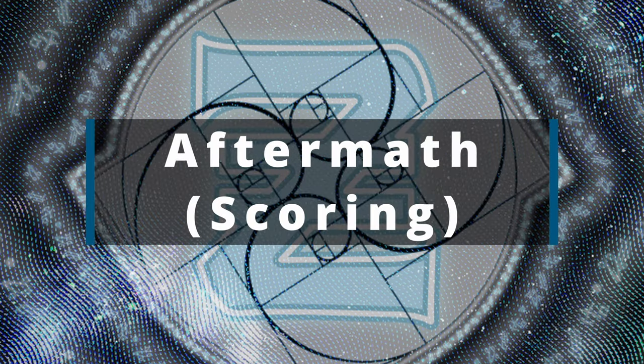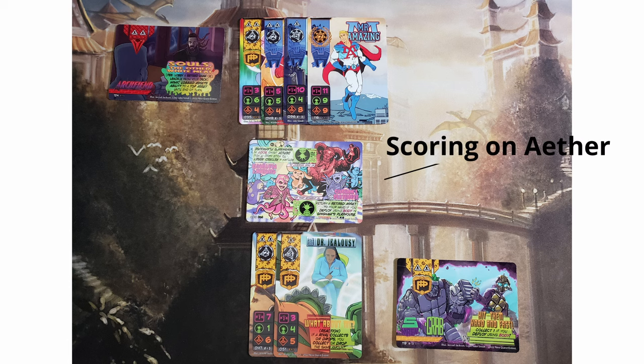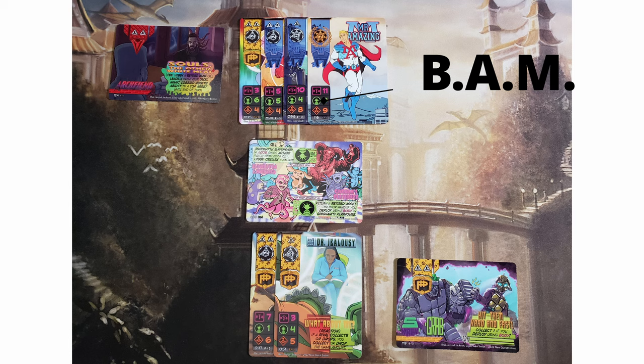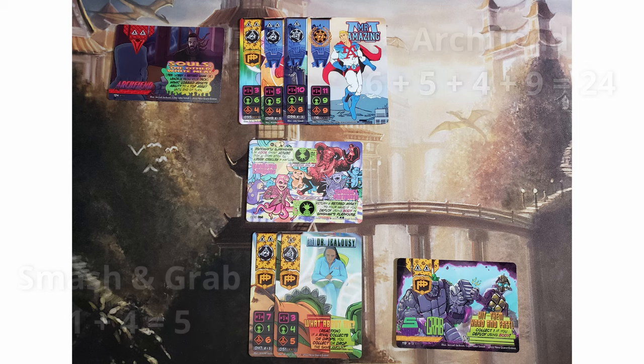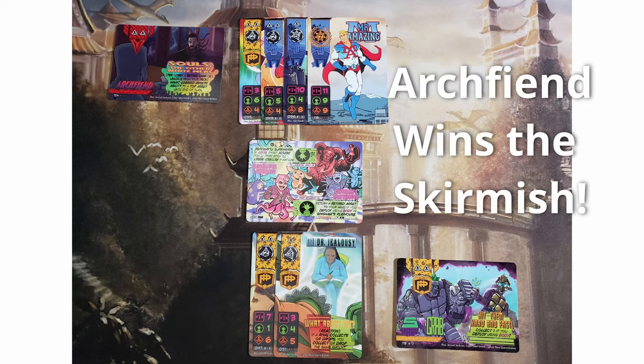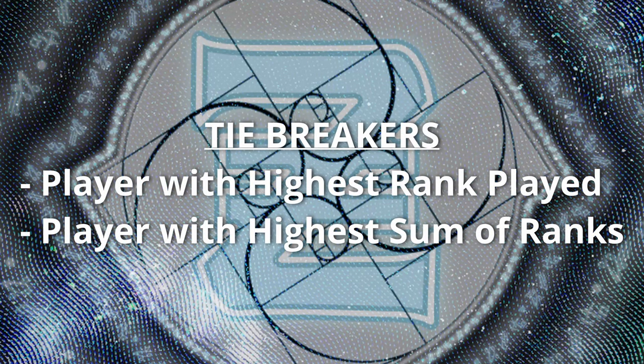Once the game has officially ended and there's no more deploying of assets, you're going to score the location. The location is scored based on the ability type pictured on the location. Most locations are scored on either body, aether, or mind — also known as BAM. When scoring, you will sum up the points of the scoring ability for each card played face up, then add rank points from any power-ups played face down, and the player with the highest points wins the location. In skirmish, the player with the highest points wins the game. In war, the player with the most won locations is the winner. Ties can happen, and a recommended tiebreaker is choosing the highest rank played or summing the rank points.